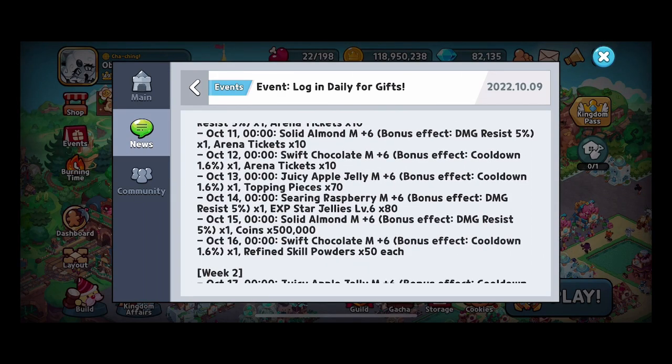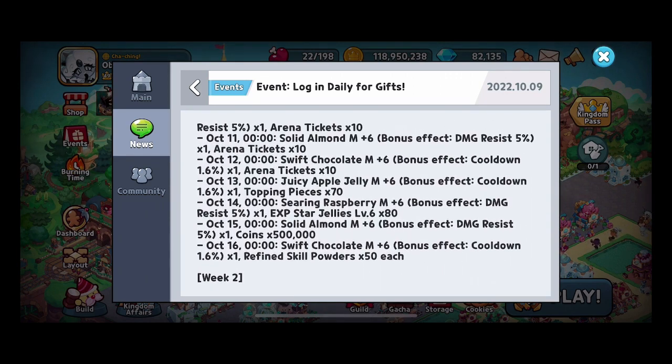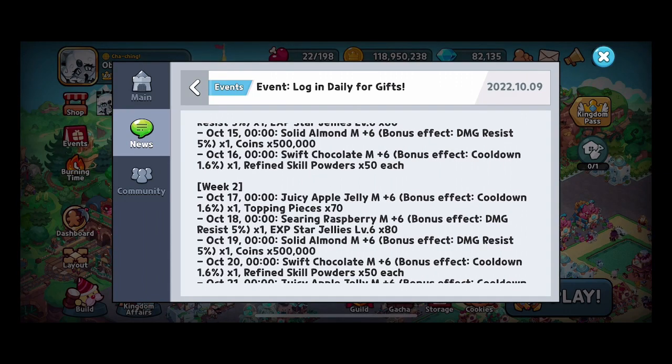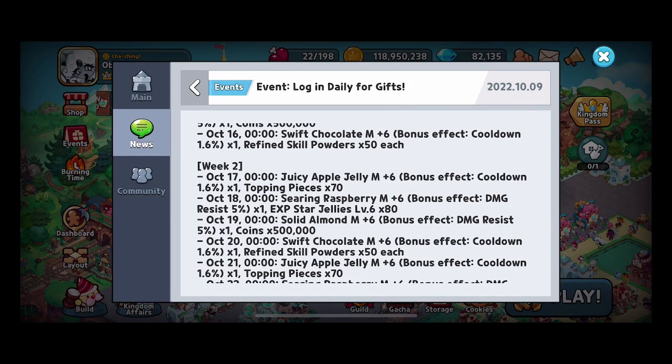The first week, you're basically getting an entire one cookie's worth of good toppings that you can use to help build out a cookie. For instance, solid almond medium plus 6 with damage resistance of 5%. And as you can see, you get some apple jellies in week 2, searing raspberries, some EXP star jellies, some almonds. Getting apple jellies that have 1.6% cooldown, damage resistance almonds with 5% damage resistance.